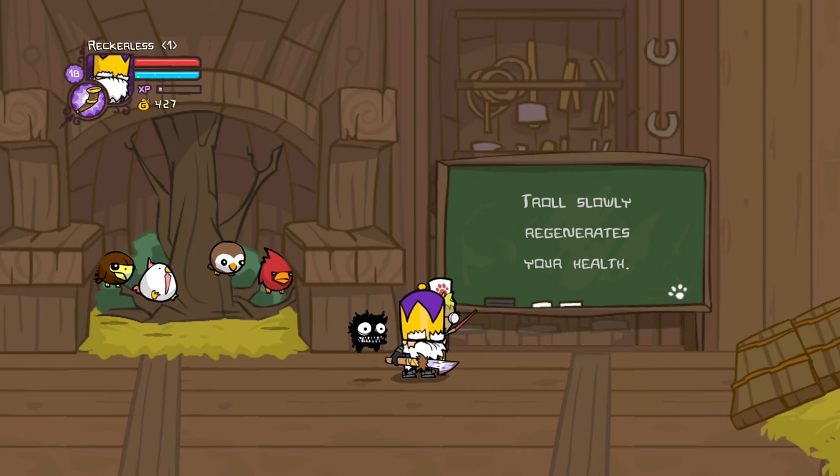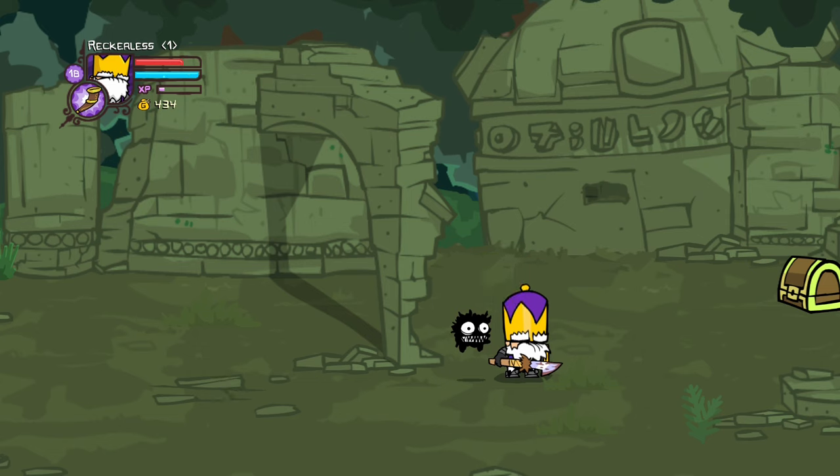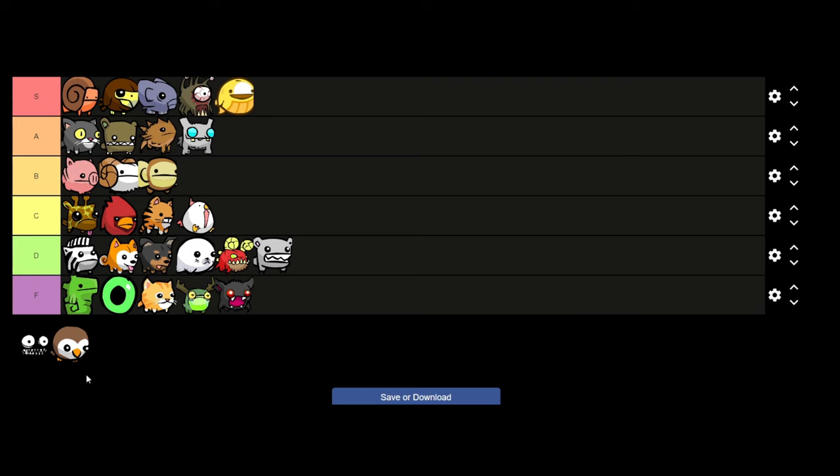Next is the Troll pet, who will slowly regenerate your health over time — and that's pretty much it. He can be found very early on in the game, but the second you unlock any other character that can heal you better you're going to switch out. So the Troll pet is simply going to be D tier — he definitely has usefulness but just not as good as the other ones.